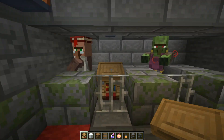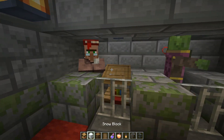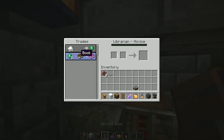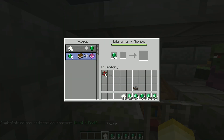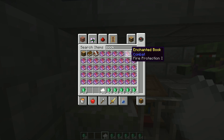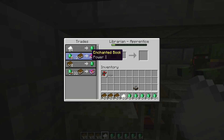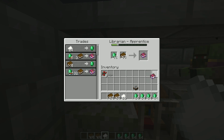There we go — he immediately turned into a librarian. Super easy to make. Then you press on him and trade whatever you want. He has Power which is not great, so for example if we grab some paper and level him up — we need books as well — and then mending. There we go, perfect. We got mending books already.